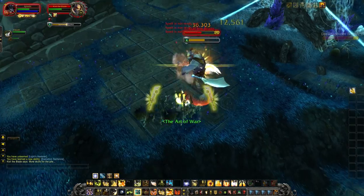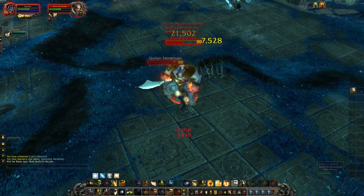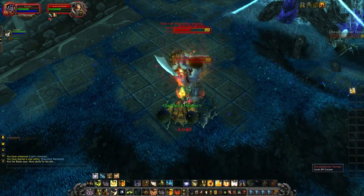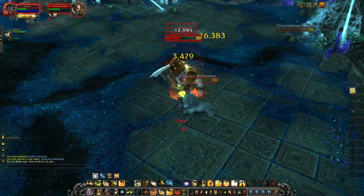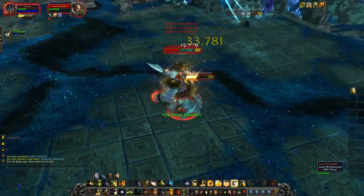This mob drops a strange thing — whether it's good or bad is for you to decide, but it's definitely interesting. His attacks aren't too difficult to get by. He does this 180 degree cone frontal attack; it's very obvious when he's doing it. You'll just have to move behind him to avoid it, and he'll also summon a Quillen Guard.